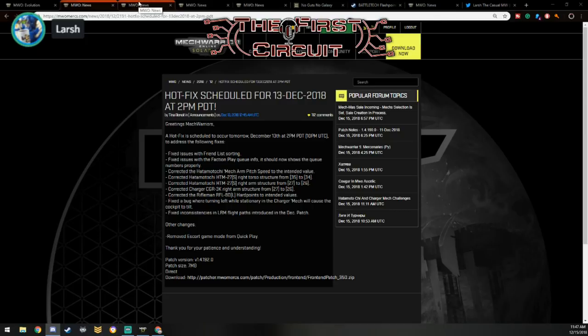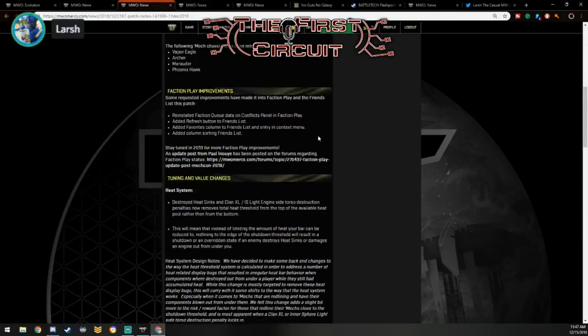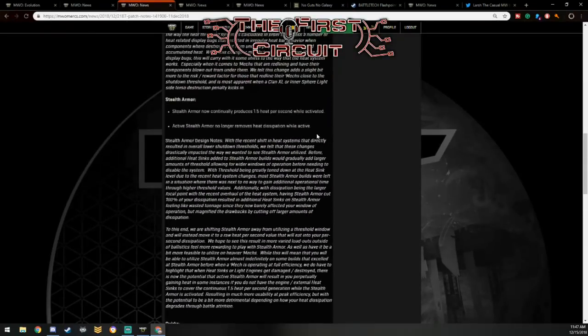With more patch stuff: who here has taken advantage of the stealth changes? When the patch came out I went through all the Inner Sphere ECM mechs thinking about what stealthy builds I could make. In the last patch they gave a huge buff to stealth — it doesn't completely turn off heat dissipation, it only gives you 1.5 heat per second, like firing a medium laser and a half. You still have to watch your heat or take a lot of heat sinks. Stealth is still somewhat of a gimmick, but I've been seeing a lot of stealth mechs running around trying to make it work.